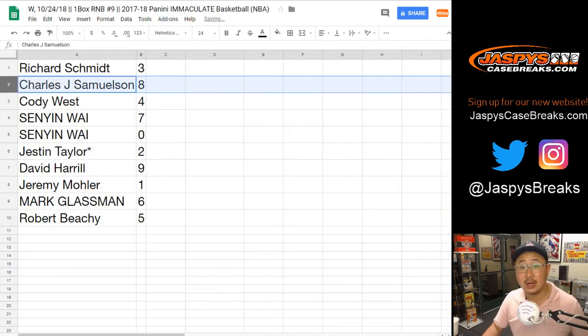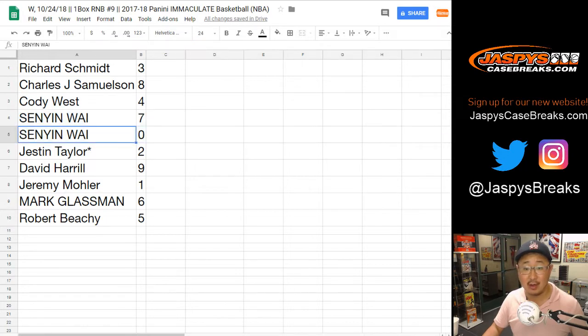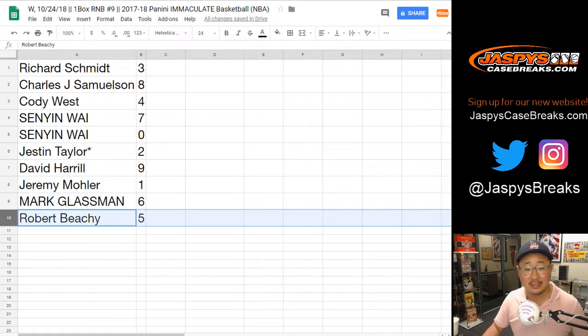Rich, you have number three. John Samuelson, eight. Cody West, four. Senyin, seven and zero — zero gets you any and all redemptions, including one-of-one redemptions. Justin Taylor, last spot mojo star next to your name, two. Big Boys 007, nine. Jeremy 33 with one. Boombox with six. And Rob, you got five.